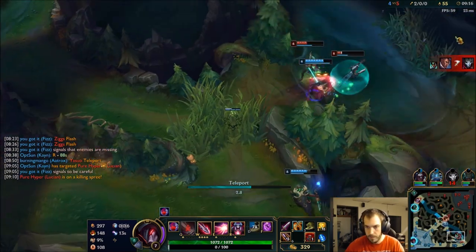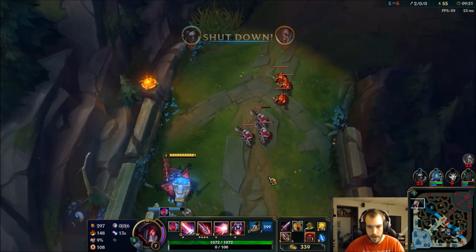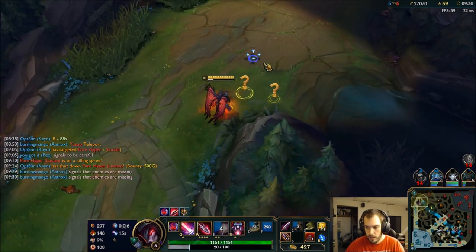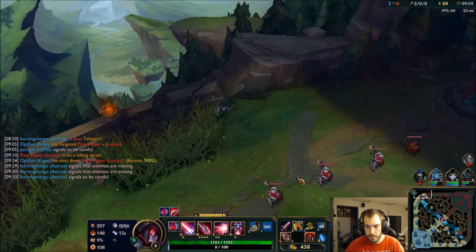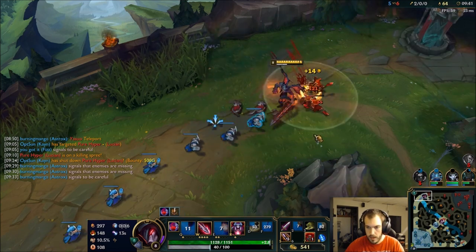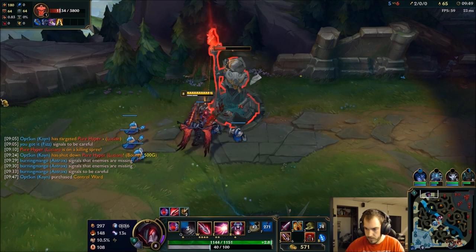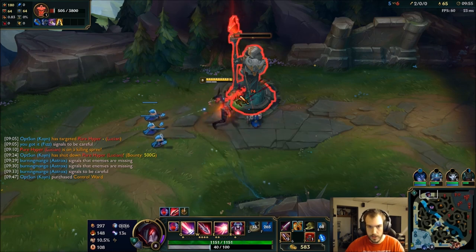He's pushing too fast, I'm going to have to teleport. Yasuo is MIA — get down a ward. He's going mid. Push the tower in. Anytime that he's mid, I want to shove — almost half tower. He's coming back top, I see all of them down there, so I think I just suicide for it. I'm tempted to proc my ult.